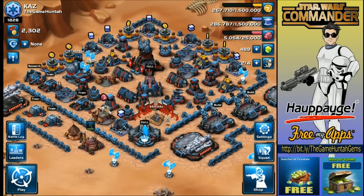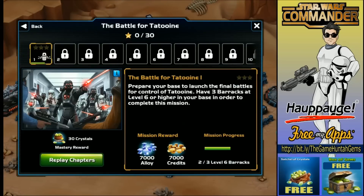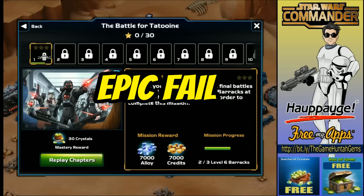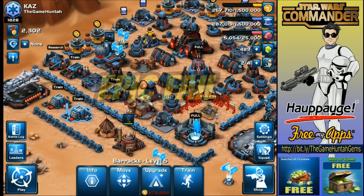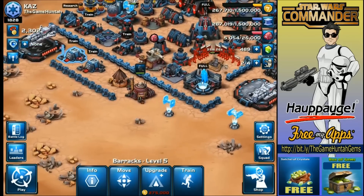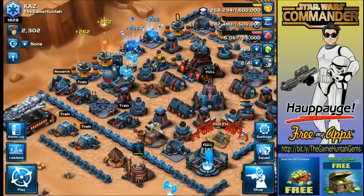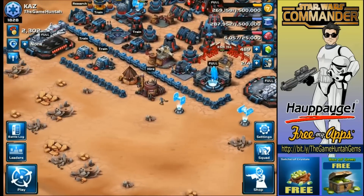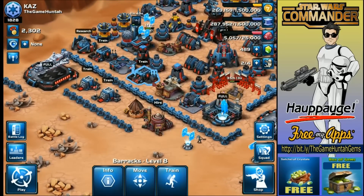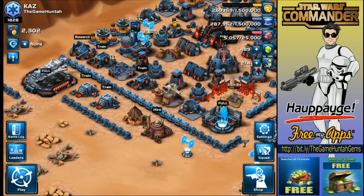Wait, I'm supposed to get the reward — am I missing something? Oh, I need one more barrack at level six. Are you kidding me? Okay, so this is the first part of this episode. I'm gonna start building the third barrack. I have two barracks — one level seven... oh, these are two level fives.